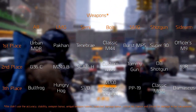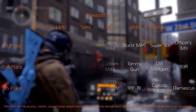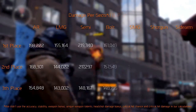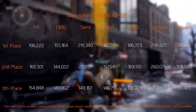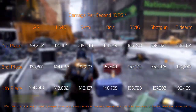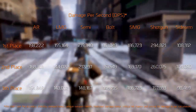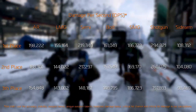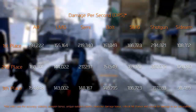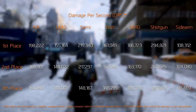Now we want to mention some mechanics that affect DPS quite considerably. In the assault rifle class, the Urban MDR has, next to its great base damage and firearm scaling, also increased headshot damage and the Distracted Talon, which increases damage by quite a lot. But if you did not get this exotic, the G36 is a very good follow-up. In the light machine gun category, the Hungry Hawk rises above the others if you include the unique weapon talent Glutton — but you do have to proc it. Otherwise, the Pakhan is better.